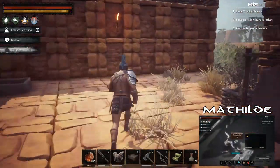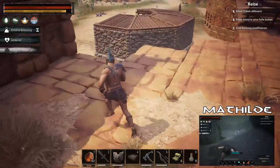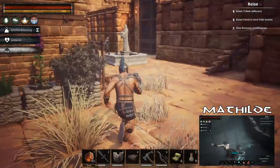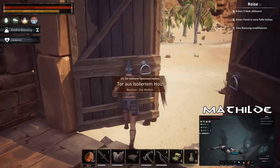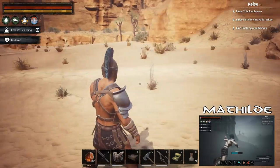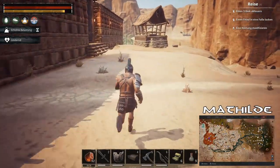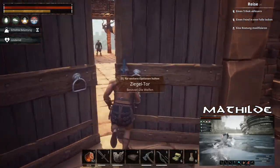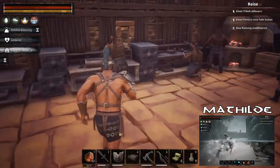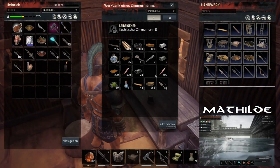Zur Mauererweiterung nehme ich einfach ganz normale Steine, da wir eh nicht angegriffen werden. Das Ding ist riesig. Ich glaube, das wird einfach eine reine Quatschfolge. Hatten wir aber schon lange nicht mehr – so Quatschen und Bauen. Das ist eigentlich auch der Sinn des Spiels, zumindestens das Bauen.